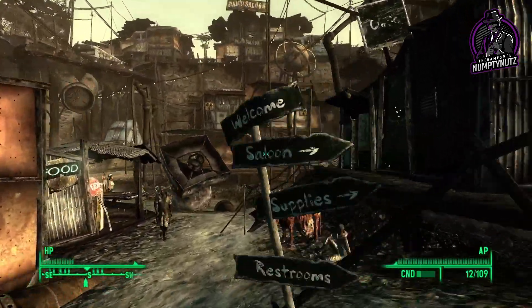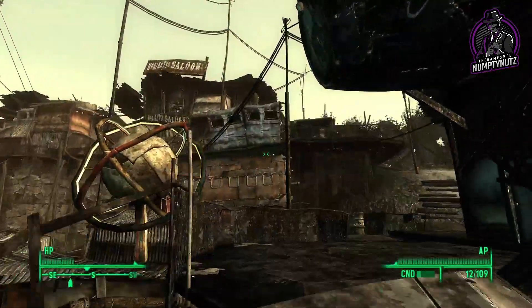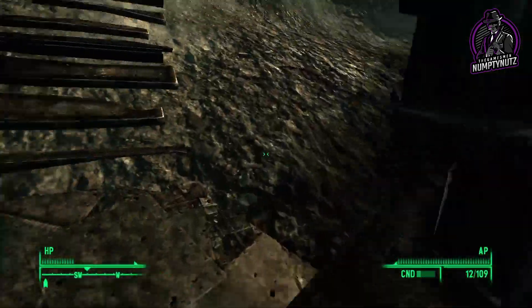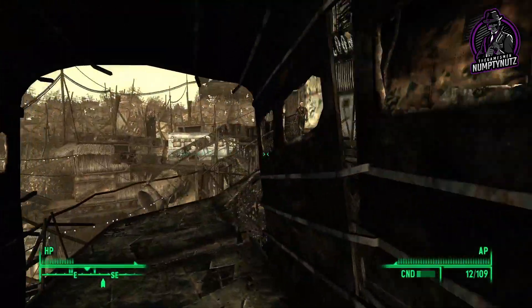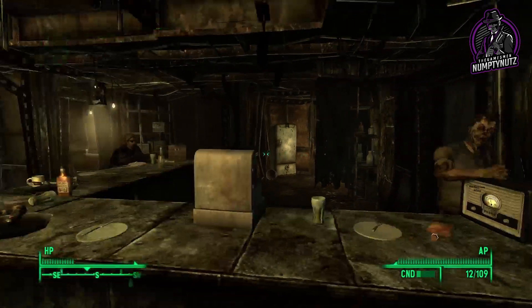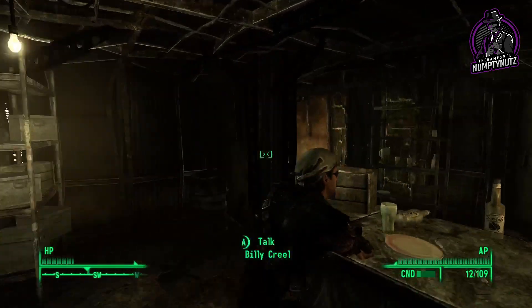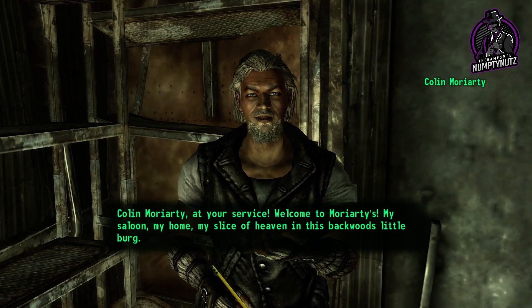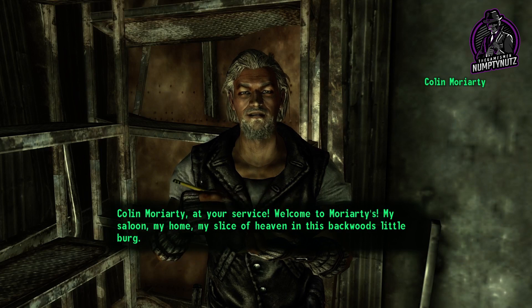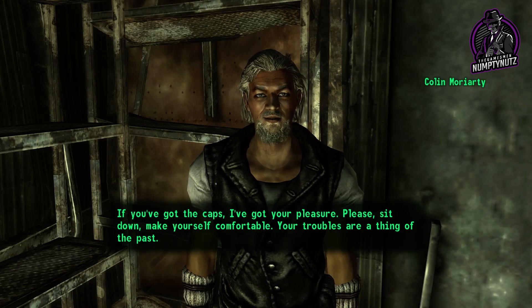Let's go and speak to Colin, all the way up here in the Moriarty Saloon. He's probably a vendor as well since it's a bar, so I can sell some stuff. Where's Moriarty? I told you Gob, it ain't the radio - the Enclave station comes in fine. Colin Moriarty at your service. I'm in his stock room and he's like, 'Hello, my saloon, my home, my slice of heaven in this backwoods little burg.'